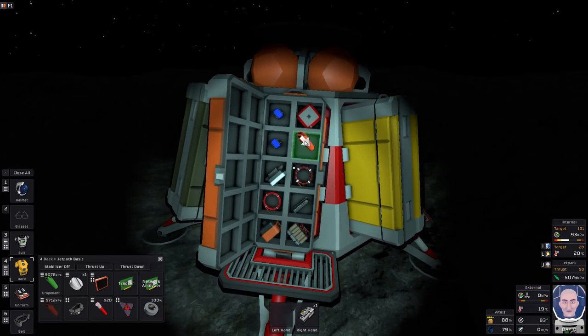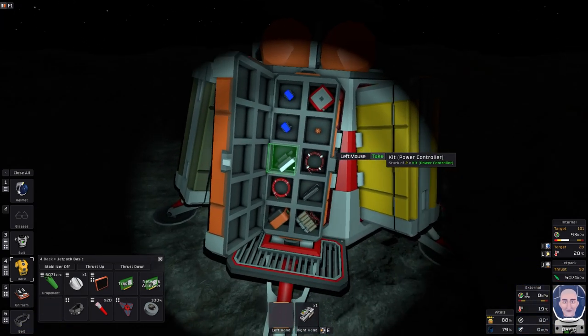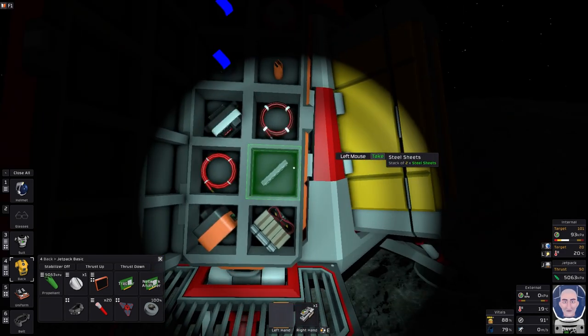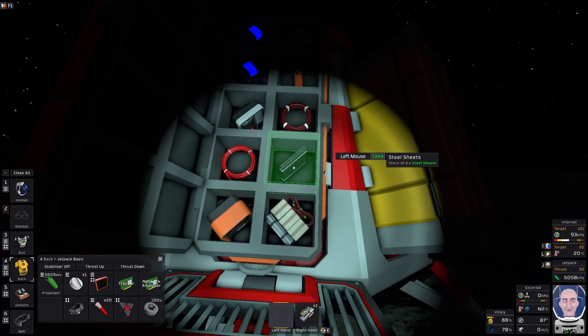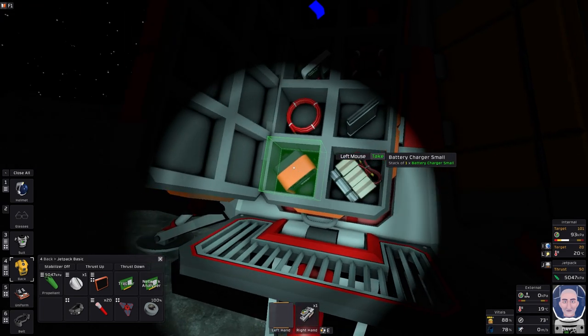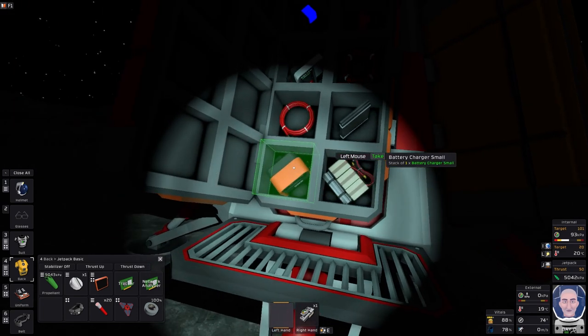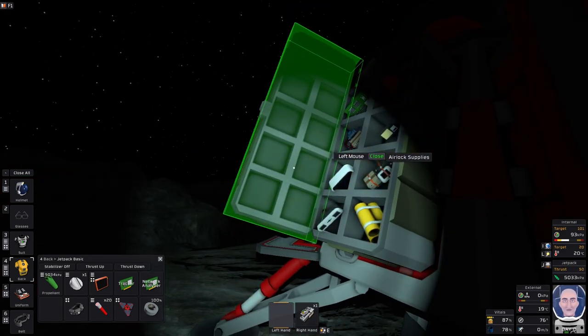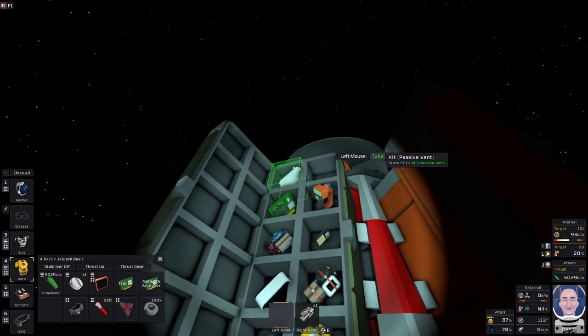We've got two big batteries, power controllers, cabling, some steel sheets, and a battery kit — which is good. That's a starting battery station. You'll need that if you've got no coal, as it charges the batteries.